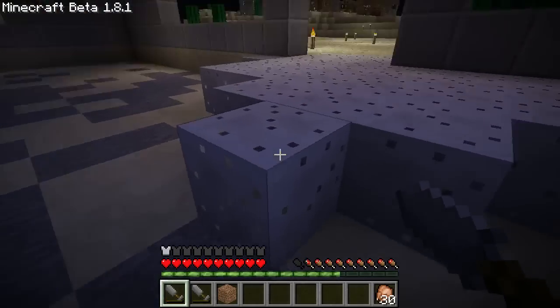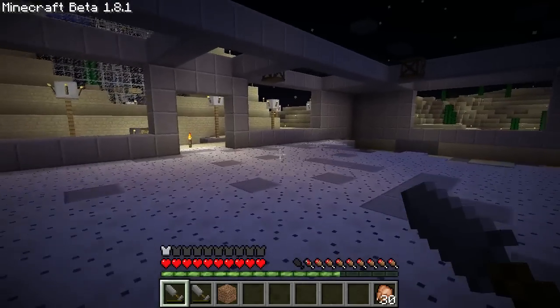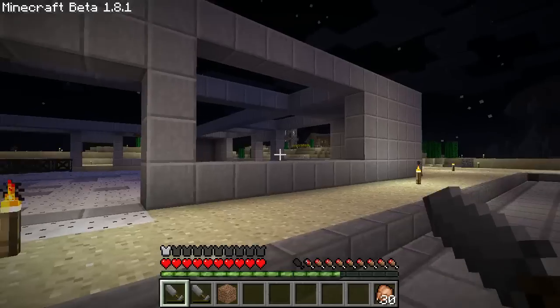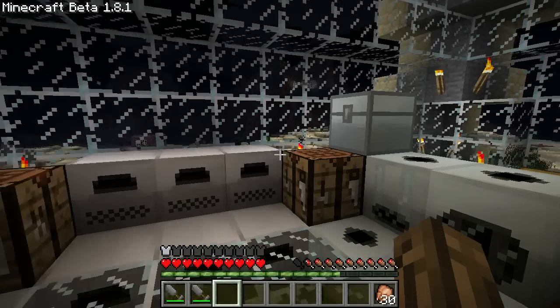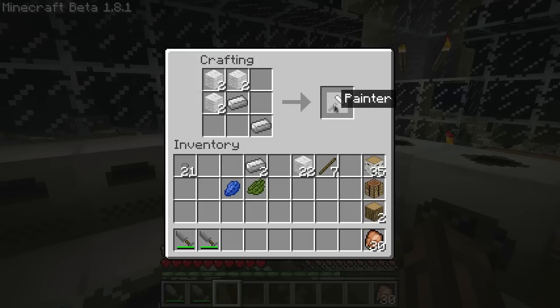You might be wondering: why would you want to use construction foam besides just the ease of building a floor? Why use that instead of, say, stone, because it looks kind of like it? Well, you can paint this different colors. Back in my workshop, I'm going to show you how to make a paintbrush. You're going to need three wool and a couple of iron. Put your wool up here like so, and your iron like this — you can switch the orientation too, it'll work in any direction. It'll give you a painter. This painter doesn't have any paint applied yet.